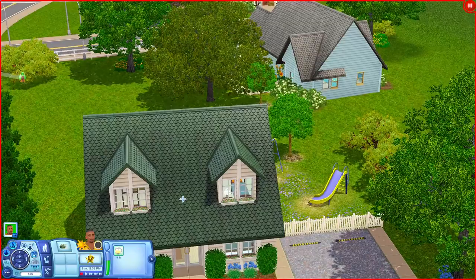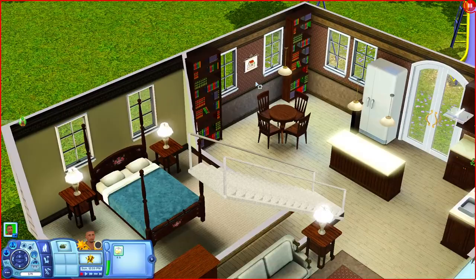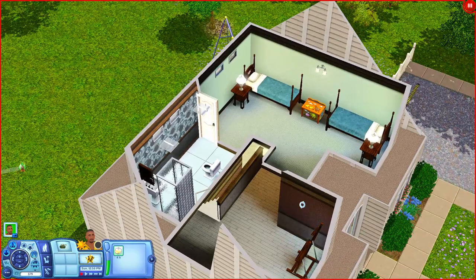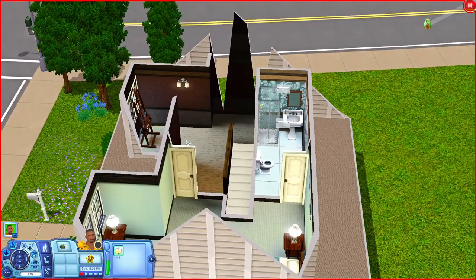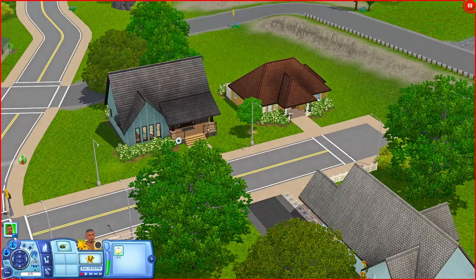Let's check out this white one across the street. It's nice — you have a living room, a bathroom, a kitchen with nice countertops, a dining space with bookshelves, and a bedroom downstairs. Upstairs there are two single beds in a bedroom, a bathroom, and a little extra room with an art easel you could make into something. Outside there's a swing and a slide.